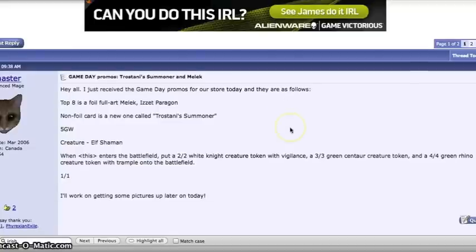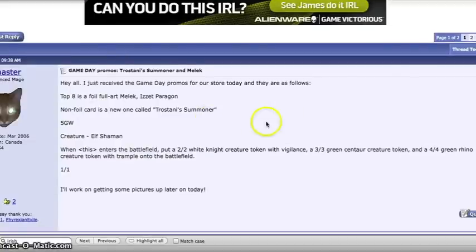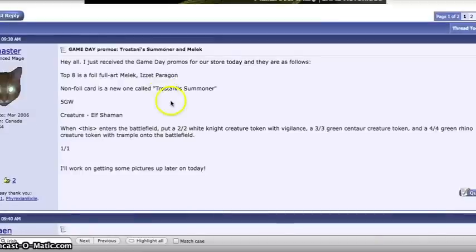We have a spoiler that is not quite a spoiler, but MTG Salvation's people have put it together and pretty much think it's real. Someone — possibly a judge — mentioned that the game day promos at his store were: the top 8 get a foil full art Melek, Izzet Paragon, and there's a card called Trostani Summoner, which is presumably the non-foil one, so it'd probably be full art or semi-full art.